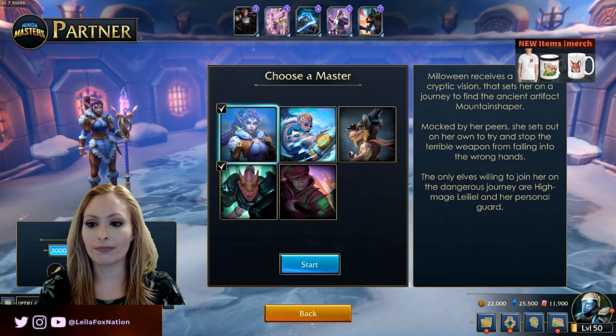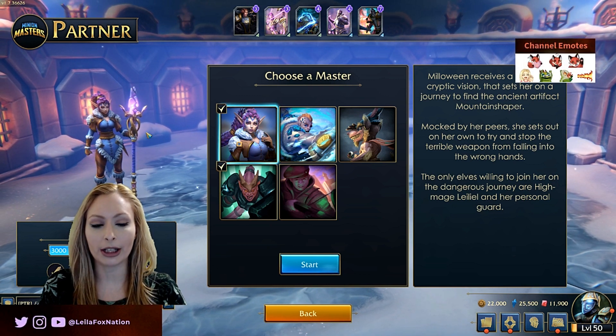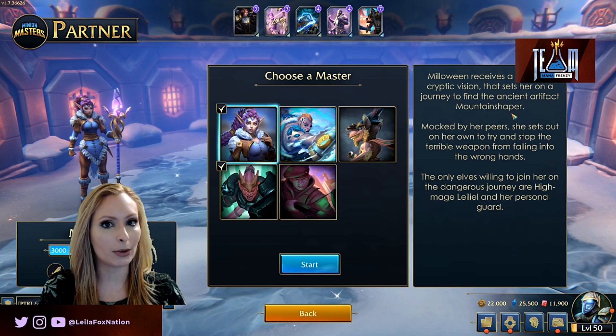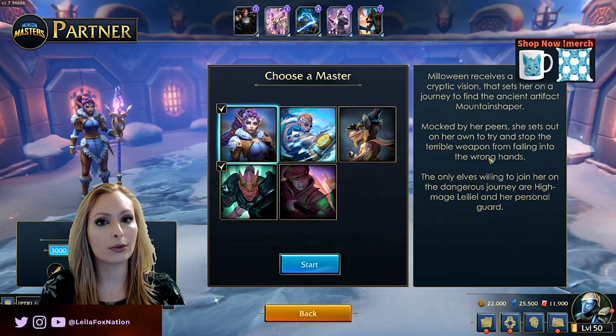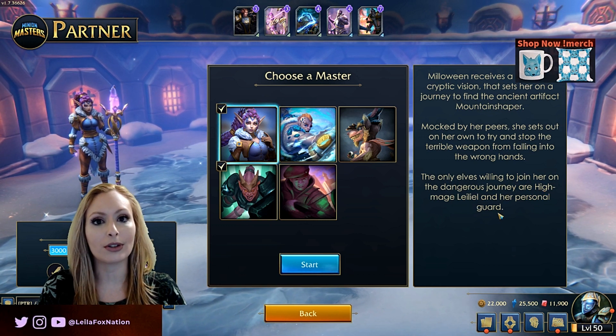So Miloween — you can see she's in her new skin too for Quest for Mountain Shaper. She is Stout Heart Miloween. Miloween receives a dark and cryptic vision that sets her on a journey to find the ancient artifact Mountain Shaper. Mocked by her peers, she sets out on her own to try and stop the terrible weapon from falling into the wrong hands. The only elves willing to join her on the dangerous journey are High Mage Lele and her personal guard.